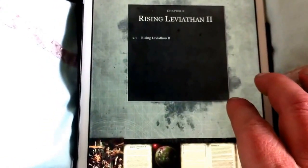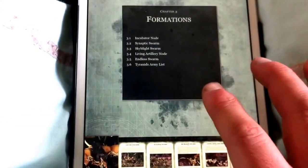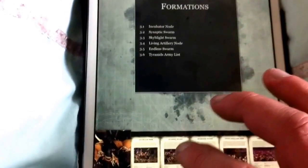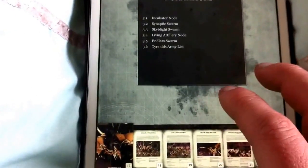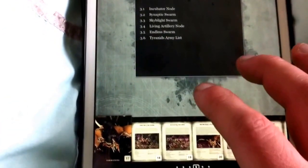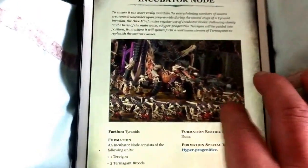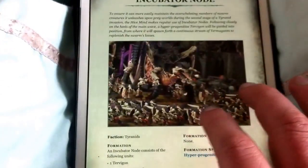What I want to do is just have a little look at particularly the formations. I am not going to look at all the fluff and all the bits, which is decent, but let's get to the good stuff because there are a couple of things on here that are going to make a huge difference. You get 5 formations, so let's quickly review each one of them.